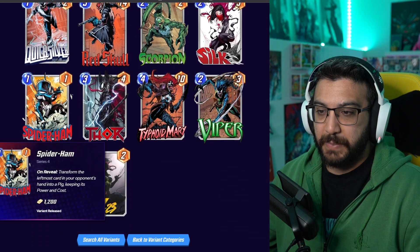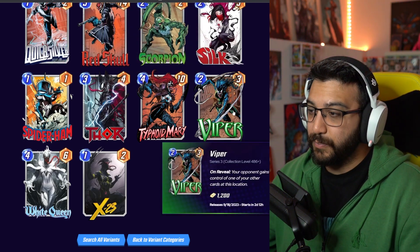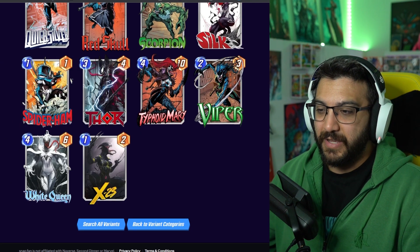Then we got six left down here — Spider-Ham, Thor which we just talked about, Typhoid Mary, Viper which is actually really cool, X-23 that I really like, and probably the best one ever is the White Queen.